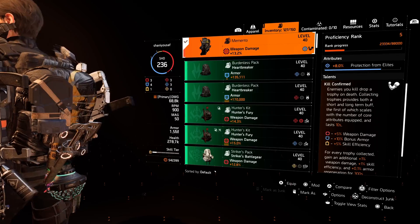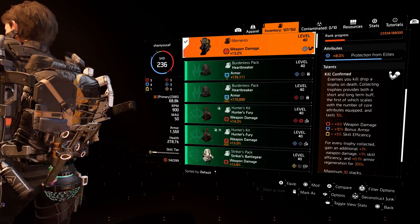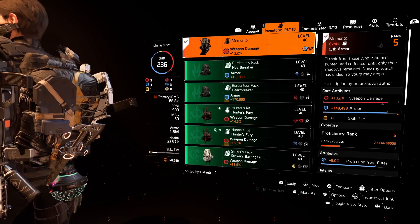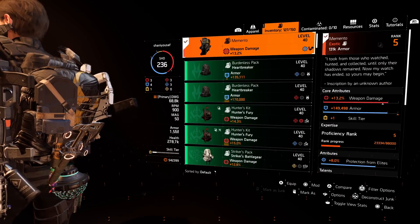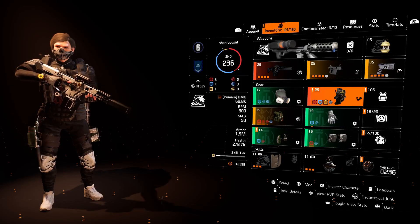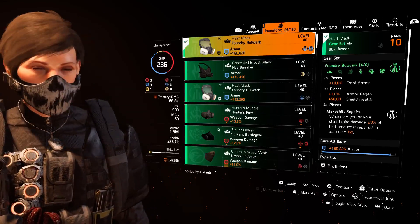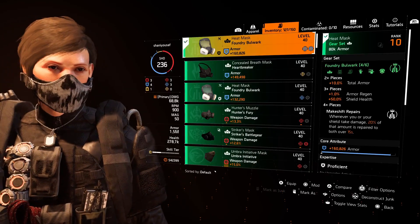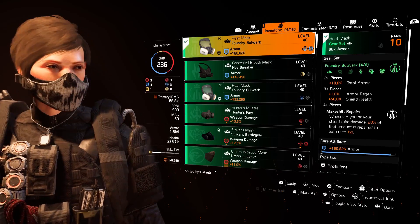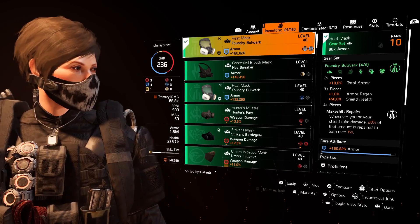There are many brands in the game. All have different focuses — some have more skill-based talents and attributes, and some are made for DPS and armor. Named gear also has brands, but they also have unique talents. Those talents are not available on any other gear piece. The same goes for named weapons as well.